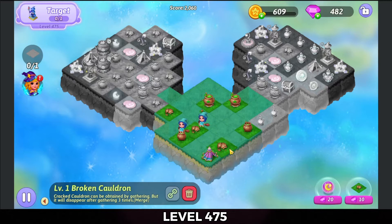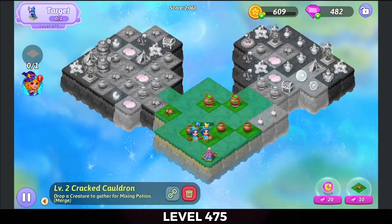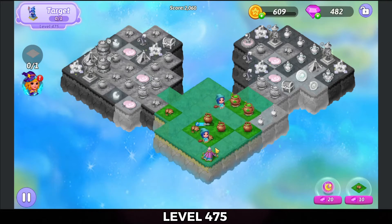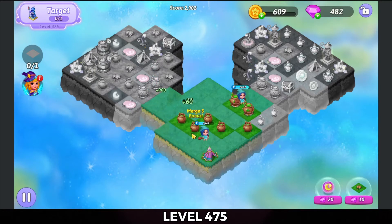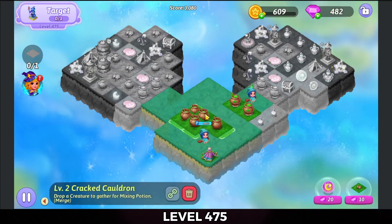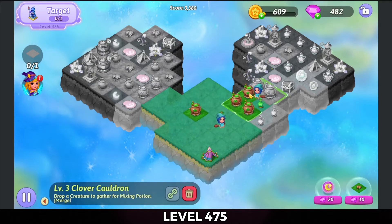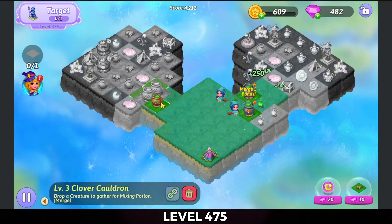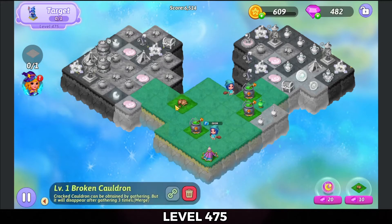So we're going to bring these up. Harvest one more out, and make a five merge on the left. We're going to five merge these cracked cauldrons here — get a five merge on the right-hand side and a three merge on the left. Harvest some more cauldron pieces.